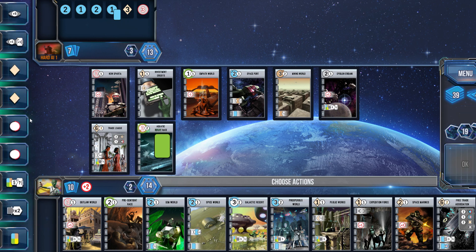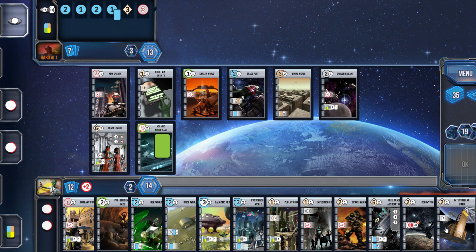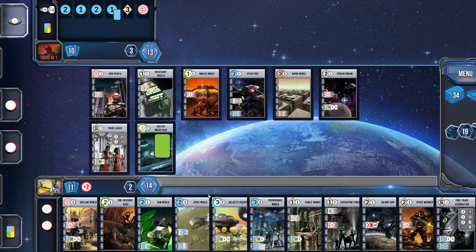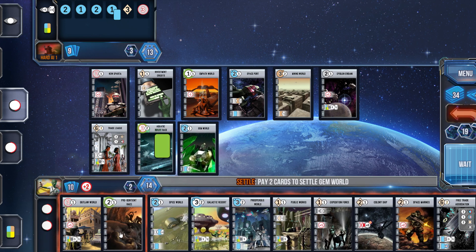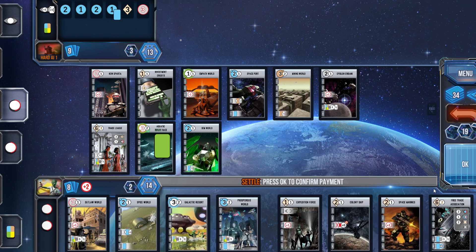I've got a lot of blue. I do have the Free Trade Association, which is the big six-point development score for blue — I know it's only worth two right now, but if I can stock up and get some blue worlds in there, then potentially I could really turn some tide here and get some real synergy with the blue worlds.